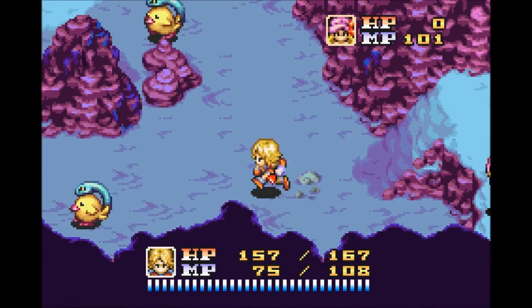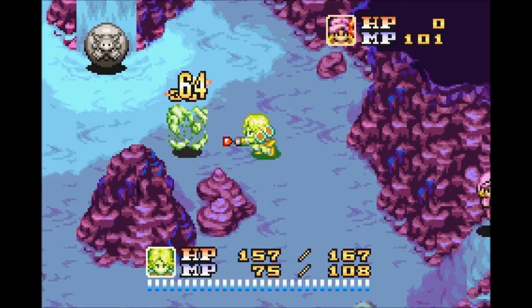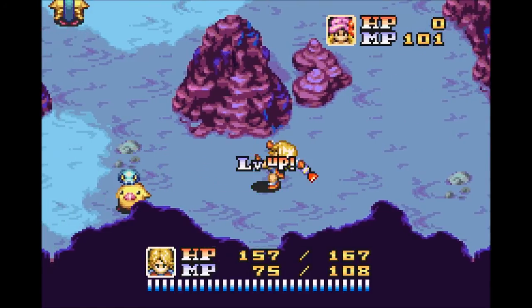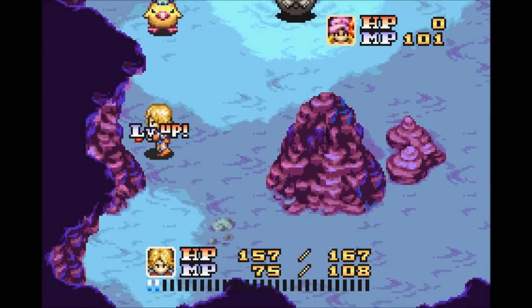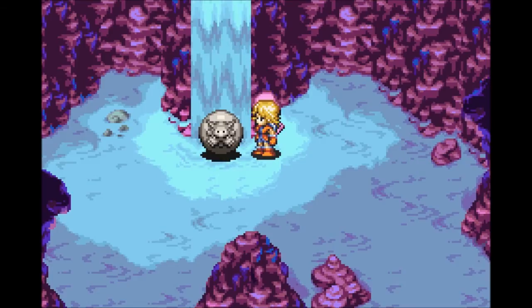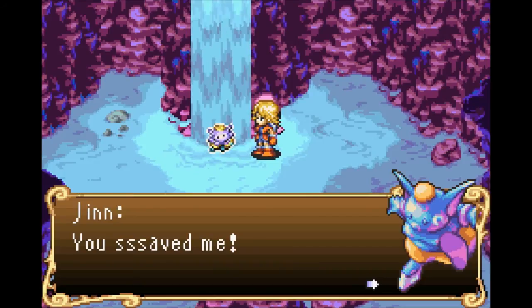Still in the dune maze. This is a plot-related encounter, so let's go ahead and fight this on screen. Plus, I got a level up, which is very, very nice. So now I can reveal what my build is going to be — those of you that have played the game probably already know what I'm going for. For defeating those cockatrices, we have saved a djinn!